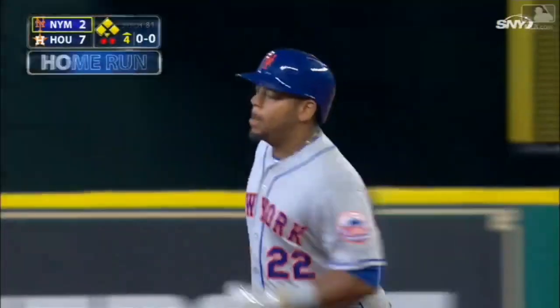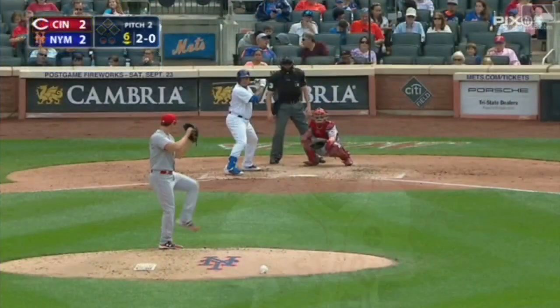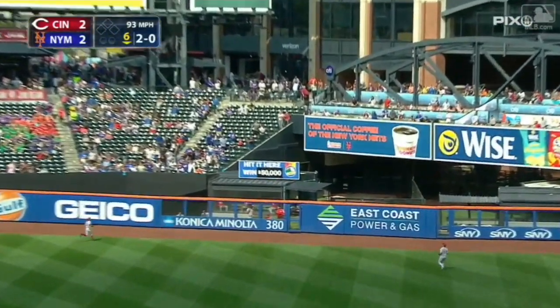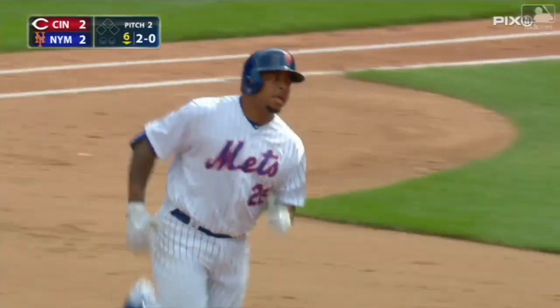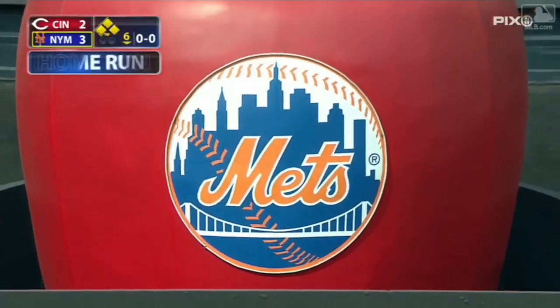That's number four for Smith and it gets the Mets on the board. Two and oh to Smith, and Dom drives one out to right center field, deep, back near the wall — that ball is out of here. Dominic Smith puts the Mets in front with his fifth home run.